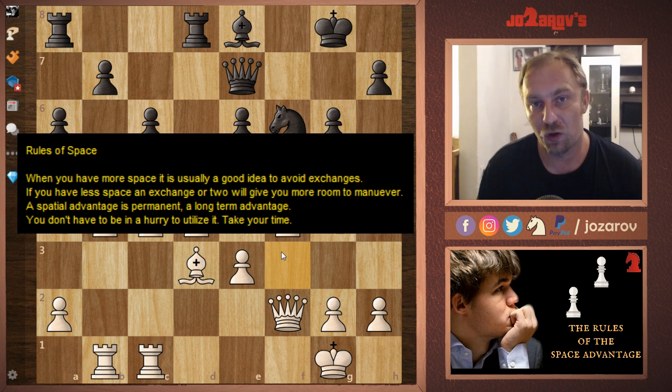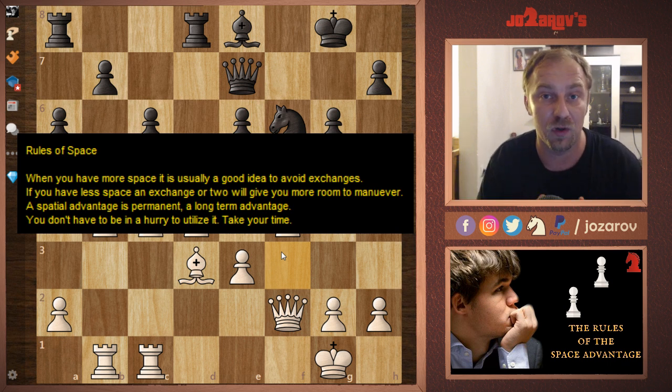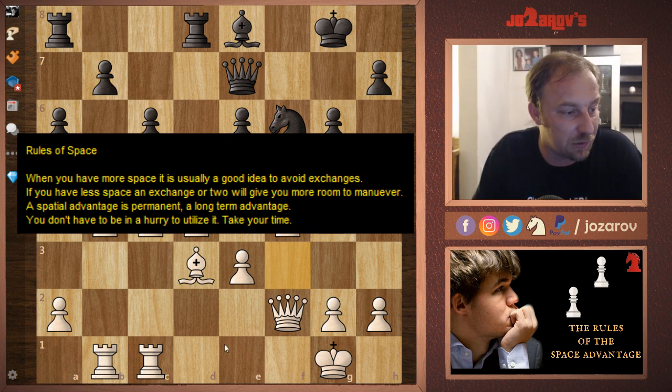Always search for improvements of your pieces' positions. We have the space advantage, we have the pawns on the fifth and sixth rank, and we can use knight maneuvers, rook maneuvers, and queen maneuvers. Most of the time your opponent doesn't have good counterplay, so you shouldn't rush into tactical battles — it's time to improve the position of the pieces. When everything is on the most active squares, then you find your tactic and crush your opponent.